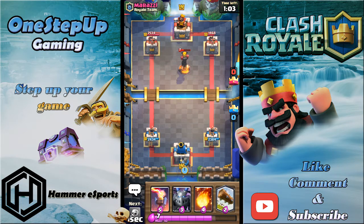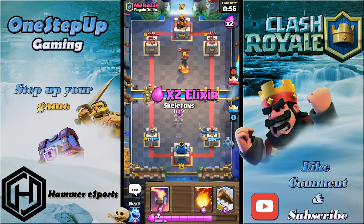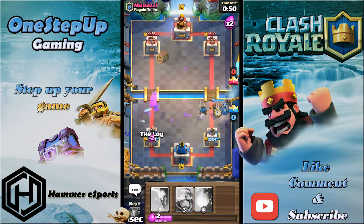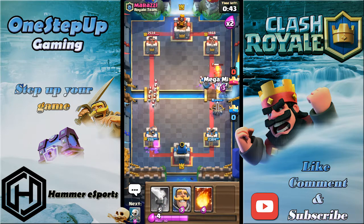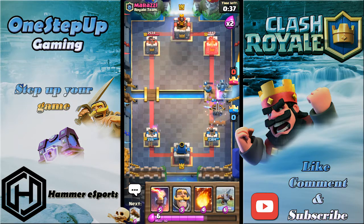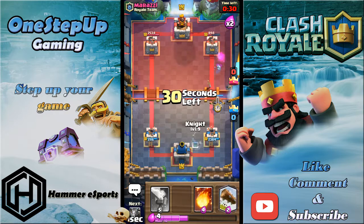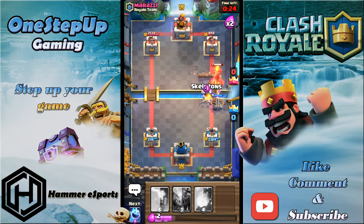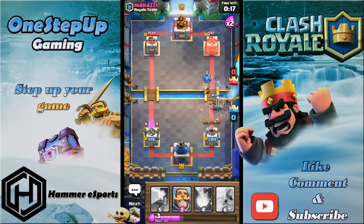I'm gonna play Knight — if he has Hog I still have my Inferno. Mega Minion here. I'm not gonna Log that because I need it for Goblin Barrel. I'll Ice Spirit here, then Log. Gonna use another Mega Minion to take it down and Skeletons and Ice Spirit. The Xbow still manages to lock onto the tower — I'll put another one right here. Slightly misplaced with that Log. Ice Spirit, Mega Minion.